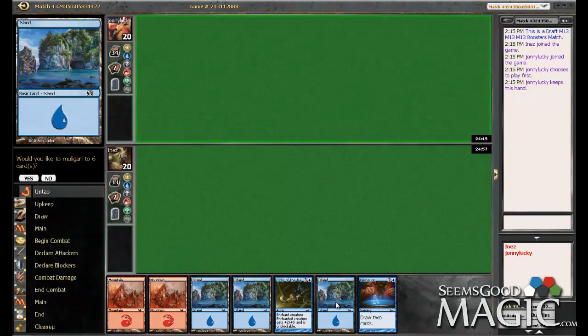Alright, we're here in round two. We have enough mana and we have a Divination, so I am going to keep it. Otherwise it's a pretty bad hand, but whatever.